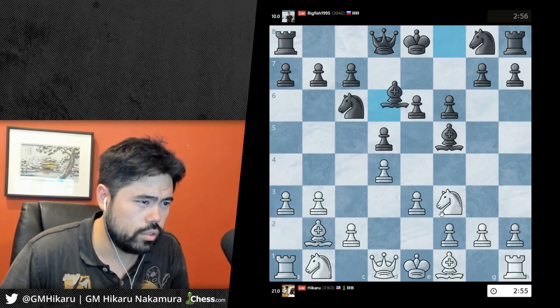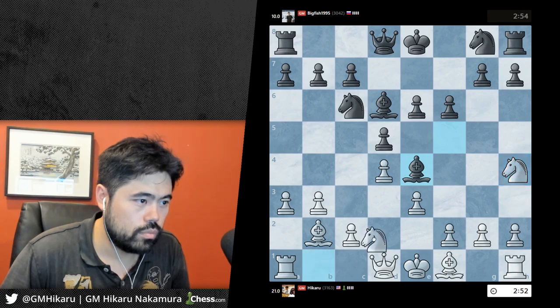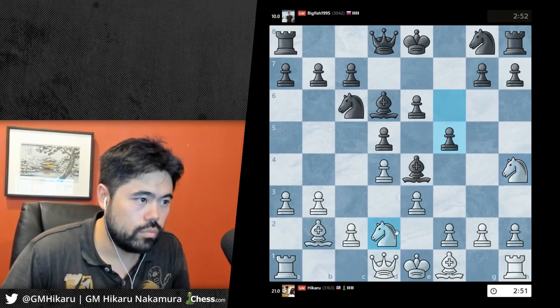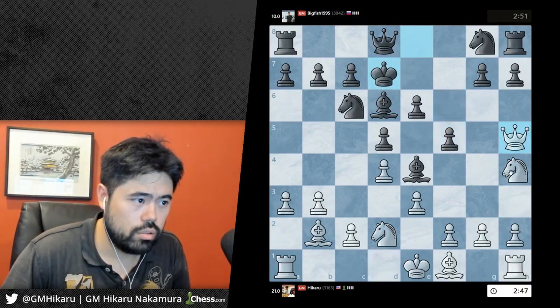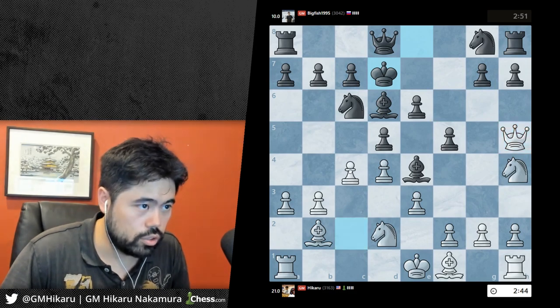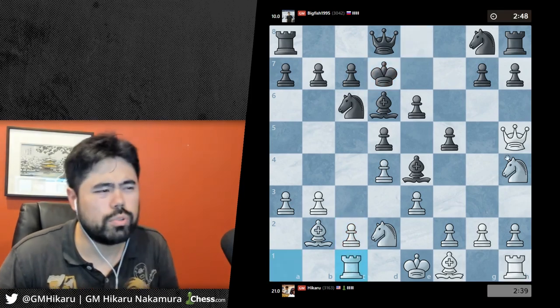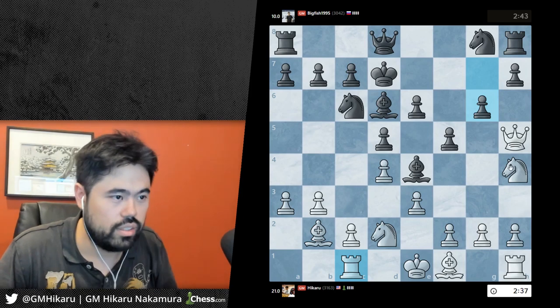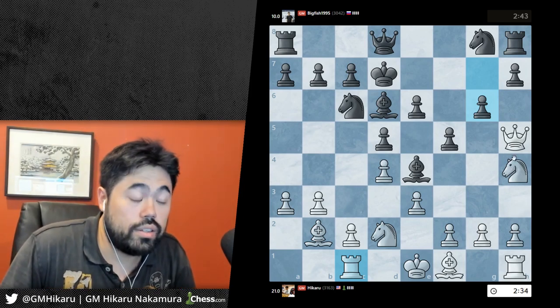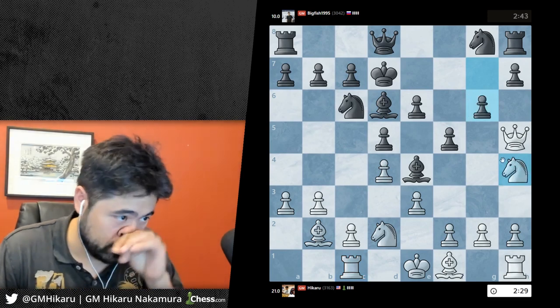But a3, c4 - let's go knight h4, try to get rid of this bishop first. Somehow Black is not just lost here - incredible. Oh, I just blundered - cheese sticks, oh my god! The ridiculous move is rook c1.